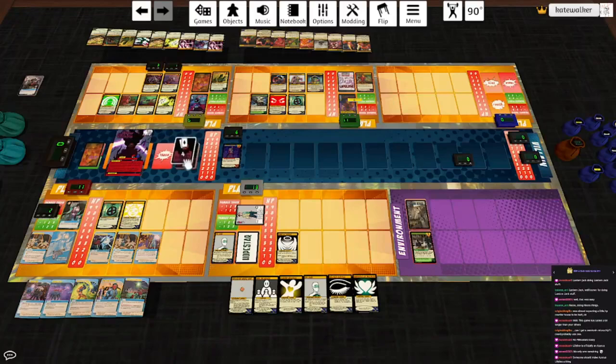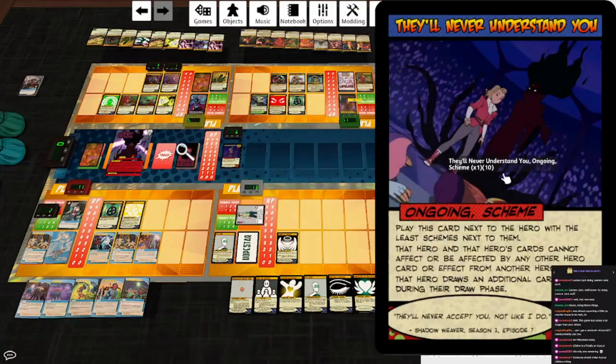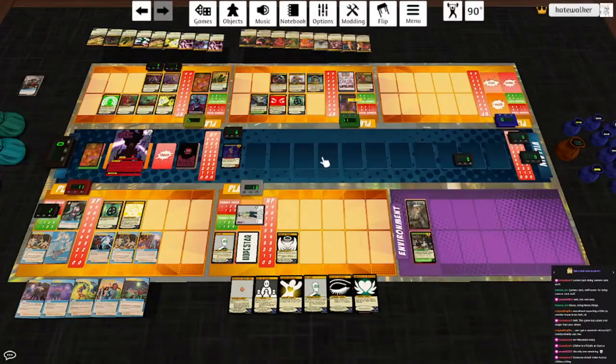Let's take a look at the rest of her deck. Impersonating Shadow — villain scheme cards are indestructible; at the end of the villain turn this card deals the hero with the least schemes next to them three irreducible psychic damage. They'll Never Understand You — scheme: that hero and their cards cannot affect or be affected by any other hero deck, but they draw an additional card during the draw phase. Coalesce Power — reveal cards from the top of Shadow Weaver's deck until H-minus-1 ongoing cards are revealed, put them into play, shuffle the other revealed cards into the villain deck. You can find Shadow Weaver on Sentinels of Etheria, Hopestar on Zorami's Sentinels Vault, and Azorius Senate on Vansky's Sentinels Mod. As always, thank you for watching — thanks everybody for coming to chat. It was nice having a break yesterday but I'm glad to see you all again. Please support the official release.